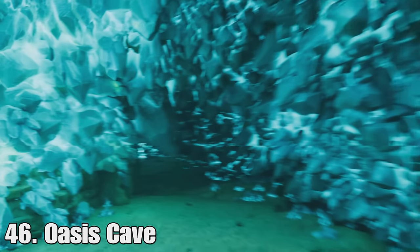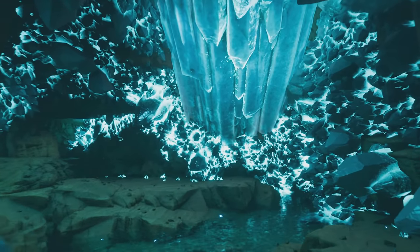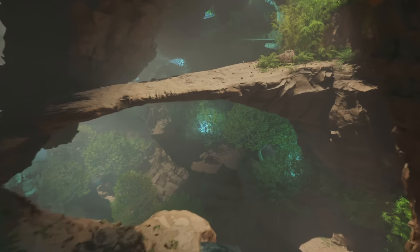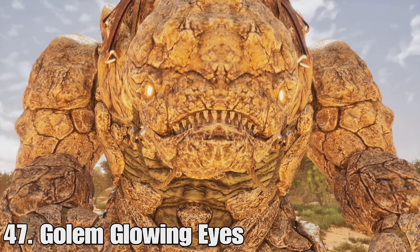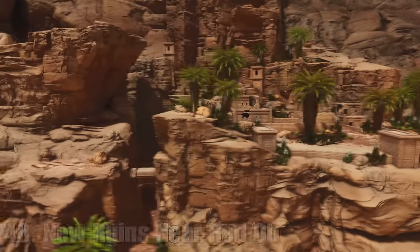At forty-six there's a brand new cave — the Oasis Cave right next to the Red Obelisk. This crystal area is probably one of the coolest looking areas in the whole map. The new cave has lots of foliage and water inside it. At number forty-seven, the golems now have glowing eyes — they're glowing orange, which makes them quite menacing.